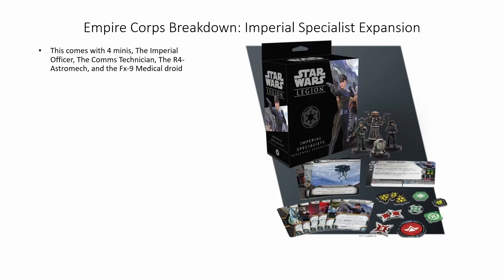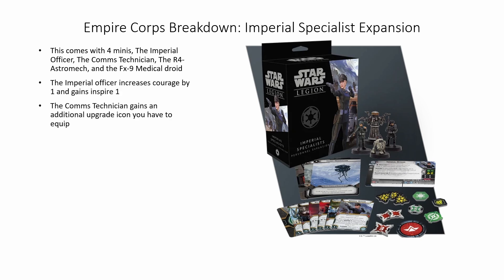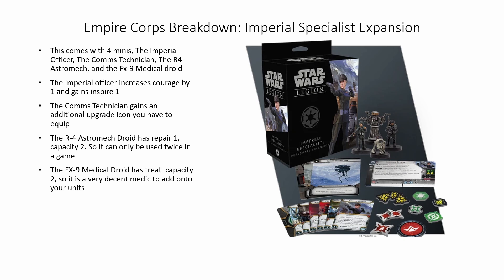Next up is the Imperial Specialist Expansion. This comes with four minis: the Imperial Officer, Comms Technician, R4 Astromech, and FX-9 Medical Droid. The Imperial Officer increases Courage by 1 and gains Inspire 1. The Comms Technician gains an additional upgrade option you have to equip. The R4 Astromech Droid has Repair 1, Capacity 2, so it can only be used twice in game, but it can repair your vehicles. The FX-9 Medical Droid has Treat Capacity 2, so it's a pretty decent medic to get two models back into a unit.